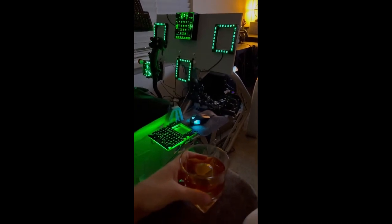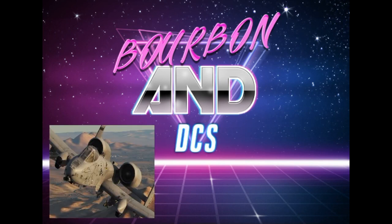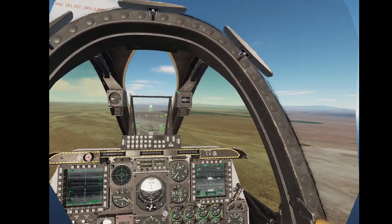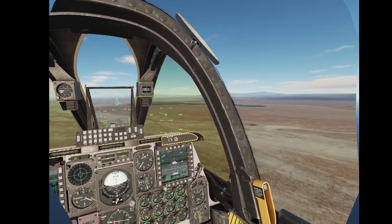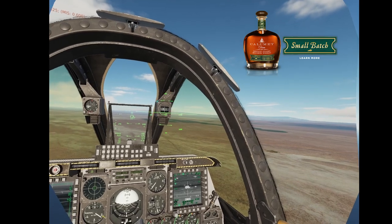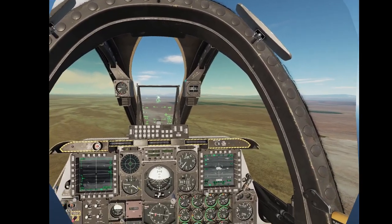Hello everyone and welcome to the first episode of Murder Hogs, or Bourbon and DCS, where I'm going to drink bourbon and fly the A-10 and talk about things. Today's episode is going to be on the Tor, which is a goddamn piece of work. Today I am drinking Calumet Small Batch, which is one of my favorite bourbons.